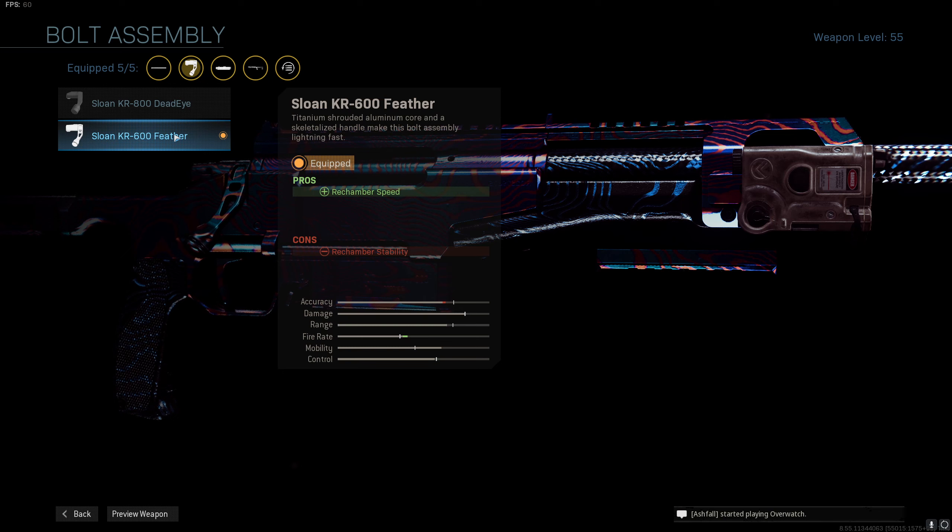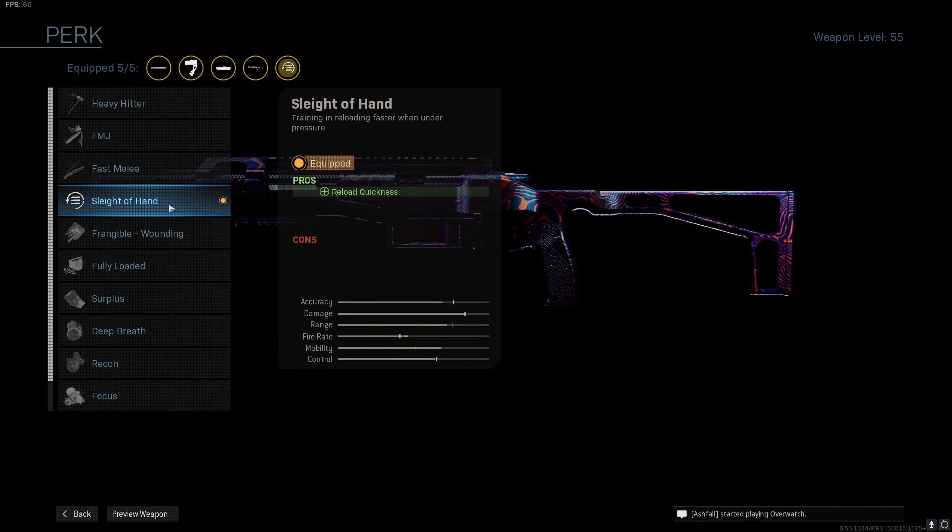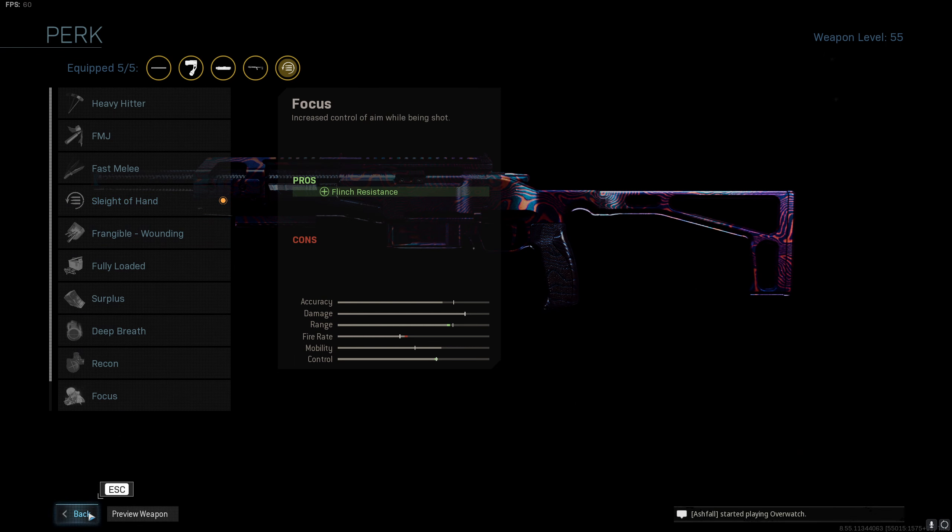Feather bolt gives us a really good rechamber speed — about 20% increase on that, so that's what we go with. For the last slot, I go with sleight of hand to reload quicker. It takes your reload down to 2 seconds, which is really good.